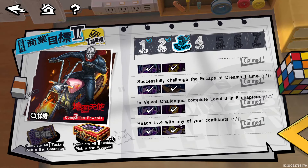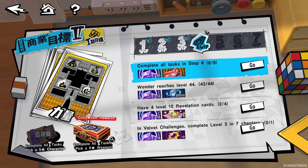Reach level four with any of your confidants — pretty easy to do. For Step Four, you have to hit level 44. Have four level 10 revelation cards.